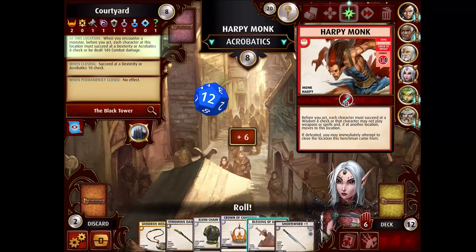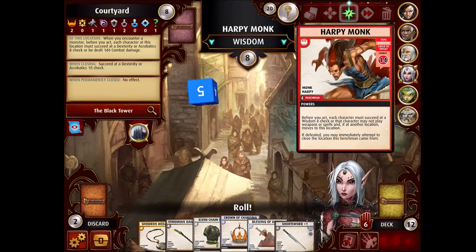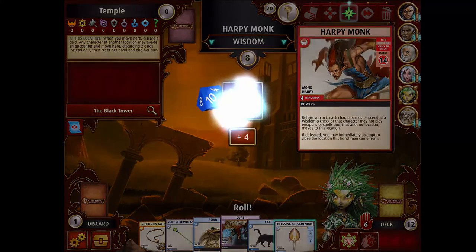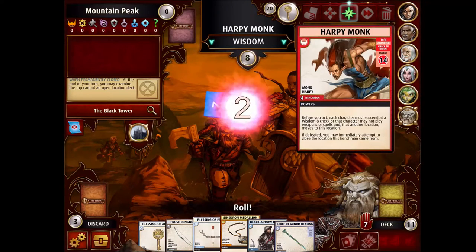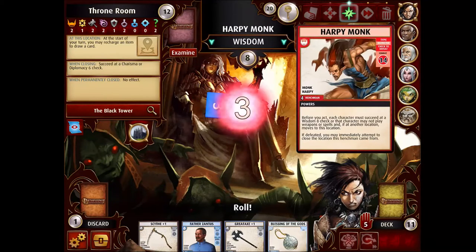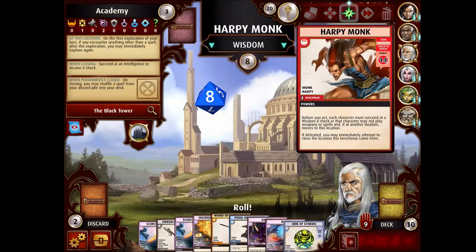That should be enough to beat this thing. I'm going to use the medallion or the armor if I fail this, so I just don't care about it. And I'm lucky that happens before the harpy pulls everyone — it would have been sick if first everybody has to make this check and then they have to make the check for the Courtyard. That would have been a massive amount of damage dealt to the whole party. There's no way everybody's making these Wisdom checks, so I'm just going to not care about it and let everybody fail.